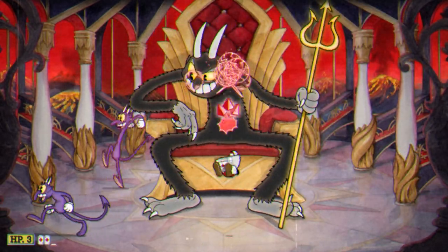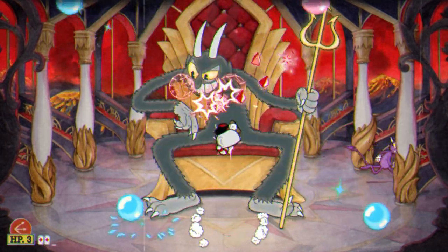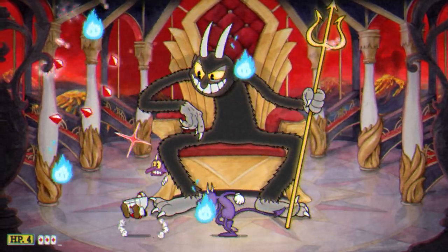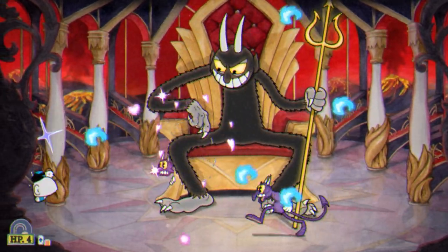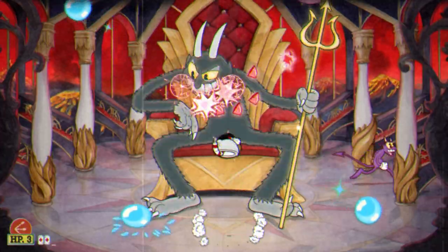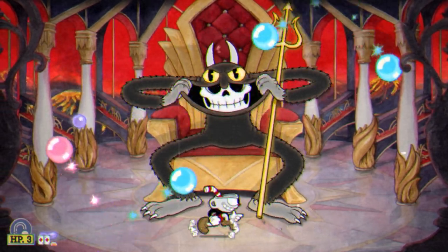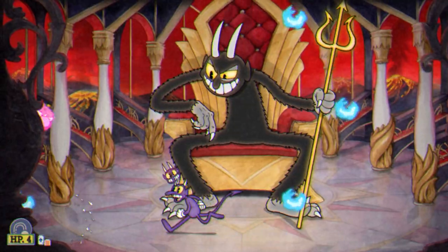The devil also has another set of attacks: he does an incantation, twirls his pitchfork, and summons one of three attacks. He can create four crystal balls that bounce around the arena erratically with one being parryable, create five fireballs that move left to right and back with four blue fireballs revolving around one pink one, or create six fireballs fixed in a hexagon formation which home in on the player with one of the six being parryable. For the crystal balls, you really just gotta dodge them and make sure to parry the pink one if you can. I advise paying attention and dodging rather than dealing damage if this attack is a problem for you. For the six fireballs, I would recommend staying closer to the sides of the screen to react to them, and of course parry the pink one if you can.